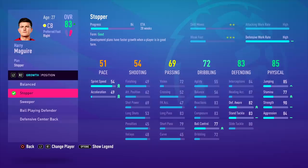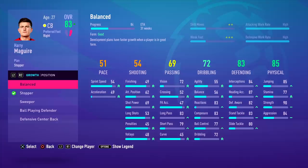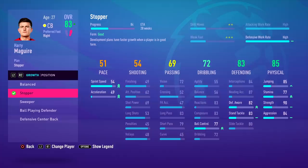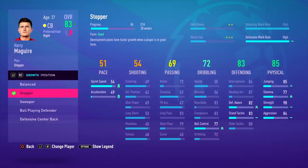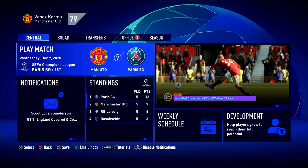This feature also came in this year — the ability to grow the position. With players like Harry Maguire, you can leave him on a balanced plan, but sometimes it doesn't grow the certain attributes you actually want. Why would I want to improve his free kick accuracy? I'm not going to be taking free kicks with Harry Maguire. So I put him as a stopper, and you can see it concentrates on the most important attributes of that stopper role. For certain players that might be underperforming or you might want to make quicker, this feature is going to be very useful.